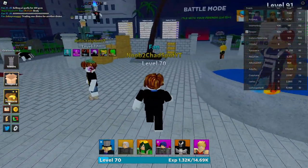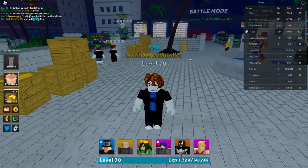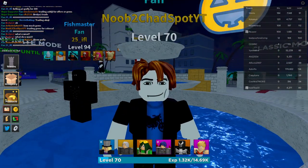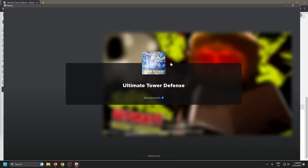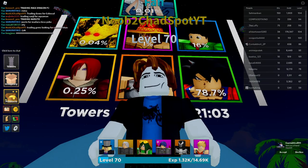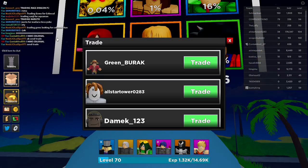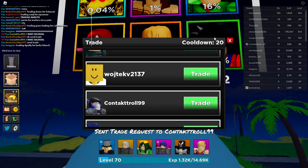We have 300 gems so we should be able to put in a good offer. Let me go try to trade. This server didn't work, let's try the next one. Joining a full server — hopefully that gives better chances of finding someone who wants to trade Colossal. Does nobody have Colossal Titan for trade? This guy says he has one — let's trade him.